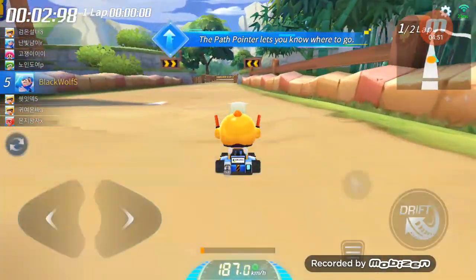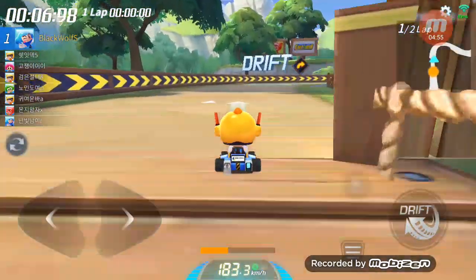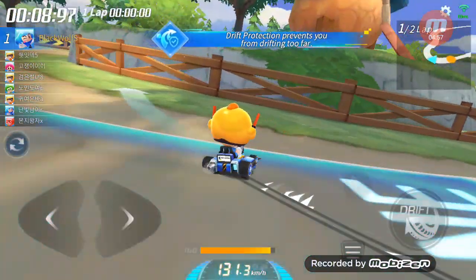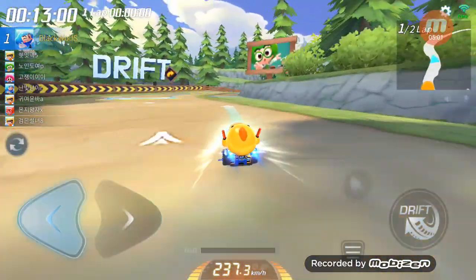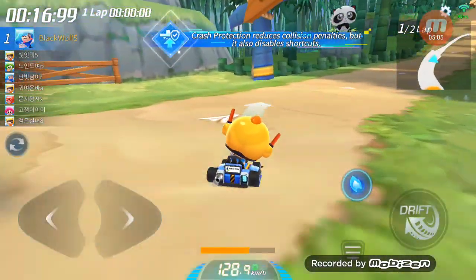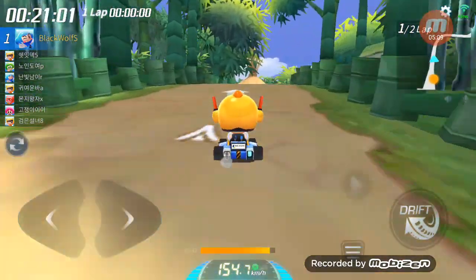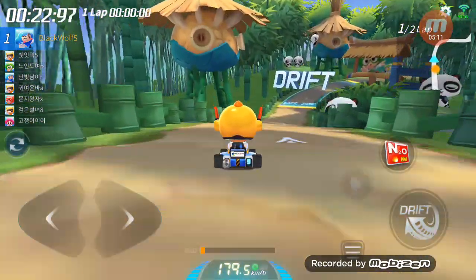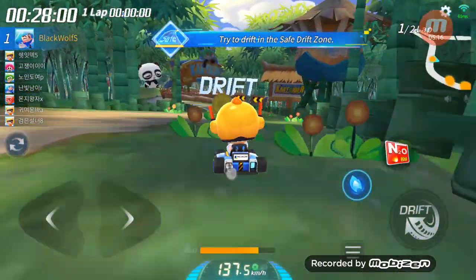The cap pointer shows where your cart is headed — use it to avoid obstacles. Drift protection is active; it will keep your cart from over-drifting. Crash protection reduces crash penalties, but it also disables shortcuts. For now, try to drift within the safe drift zone.